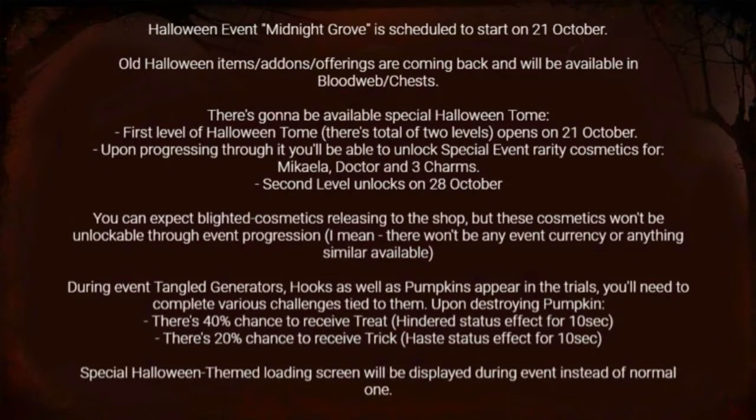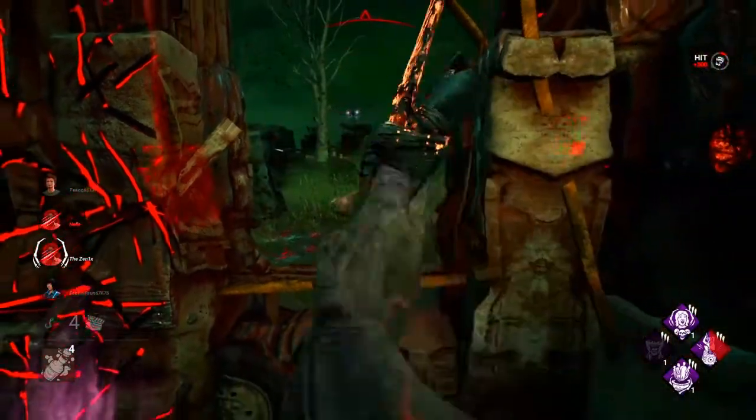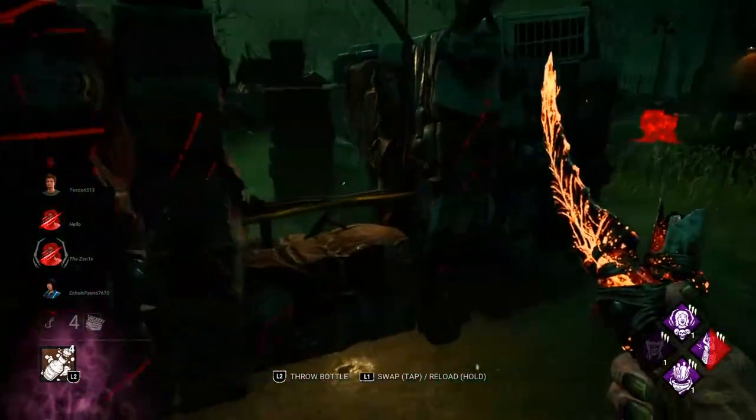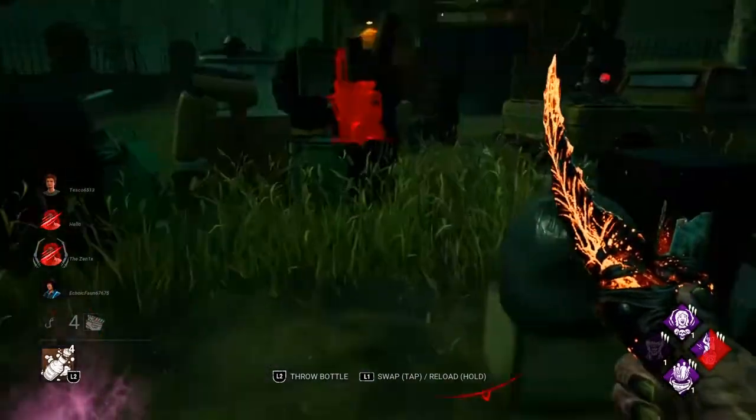The Halloween event, Midnight Grove, is scheduled to start on October 21st and end November 4th. Old Halloween items, add-ons, and offerings are coming back and will be available in the blood webs and chests. There's going to be a tome for this year's Halloween, just like last year — two levels, with the first level opening on October 21st. Upon progressing through it, you'll be able to unlock special event rarity cosmetics for the new Survivor, Doctor, and three new charms. The second level unlocks on October 28th. For the Doctor cosmetic, it looks like they're actually making it free — his original Halloween one — which is cool. So we actually don't pay real money this year, and that's good because you can't pay with Eerie Shards, only Auric Cells.